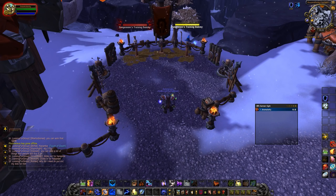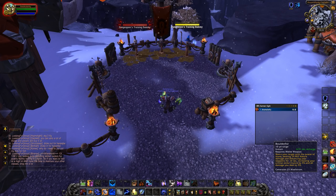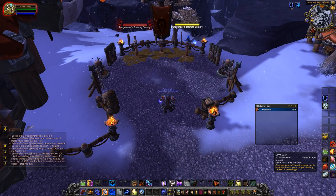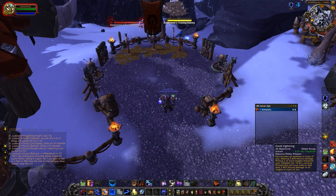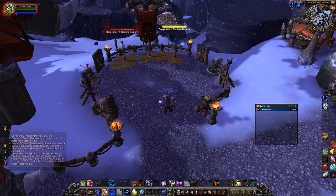As for the Boulderfist build, it replaces Rockbitter, so Boulderfist will be our Maelstrom generator. You will have to apply it to get a 5% increase to crit and 5% increase to all damage. Everything else stays the same, except for Lava Lash — you only use it now to dump Maelstrom when you don't have anything else to cast, which will be very rare, especially in PvP when you have to heal all the time with Healing Surge. AOE is the same — you have just one spell.